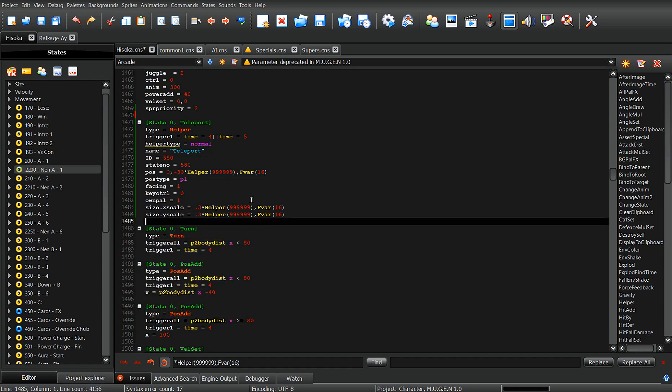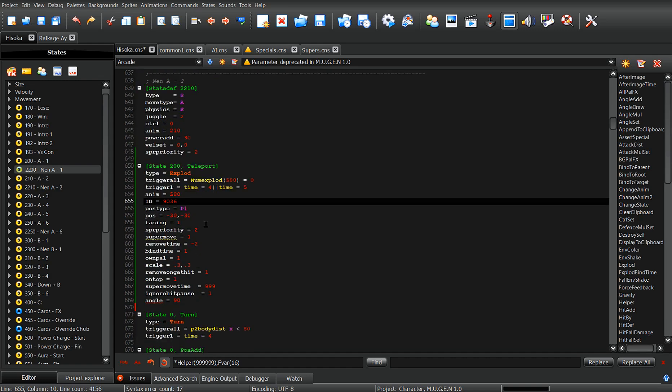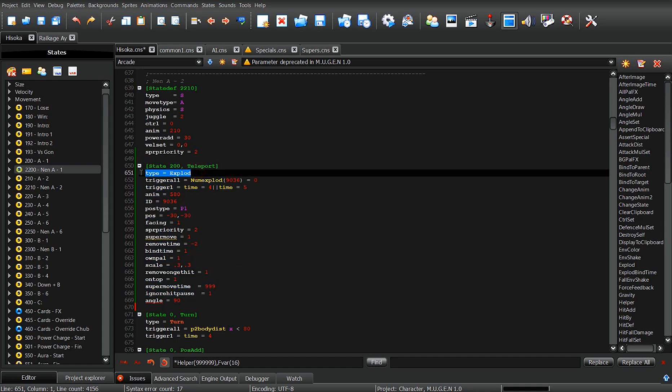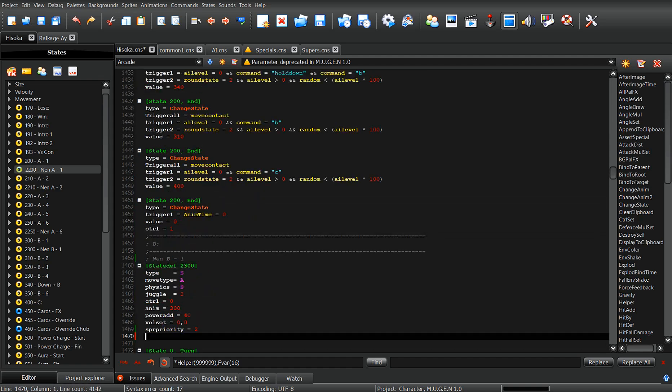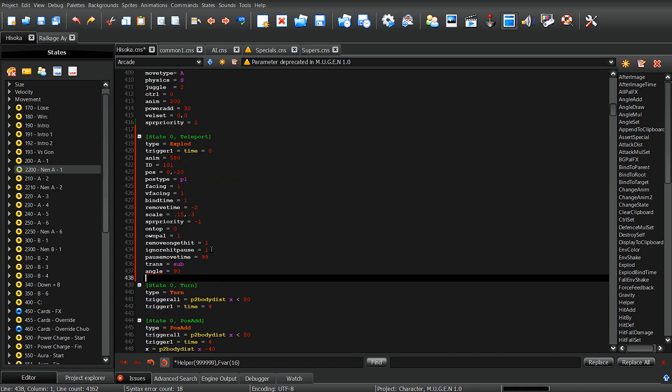Instead of doing that, you're going to leave the old code alone — don't touch it. What you're going to do is take this code and just delete it, and replace it with a teleport xplow. Usually in MUGEN you will use xplows for any type of animations. You wouldn't necessarily create a helper unless you plan to use it throughout the entirety of the code. Xplows are a lot easier and a lot smoother — they handle animations a lot better than helpers.